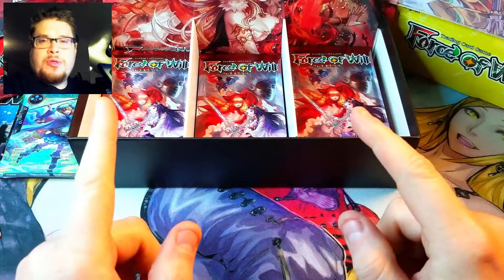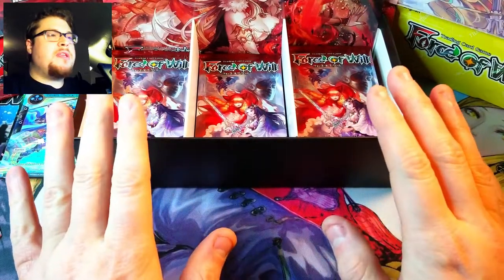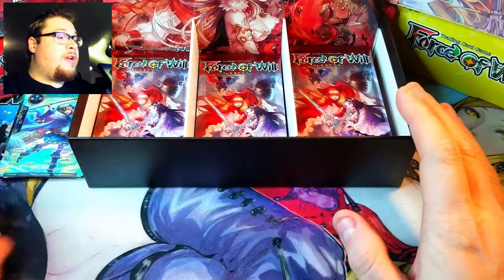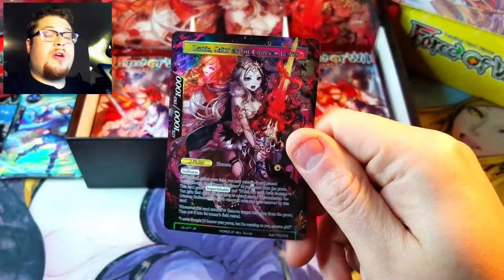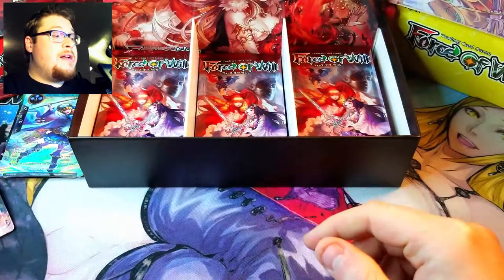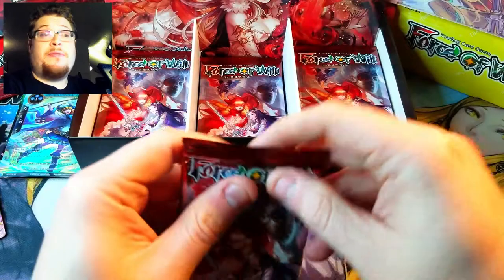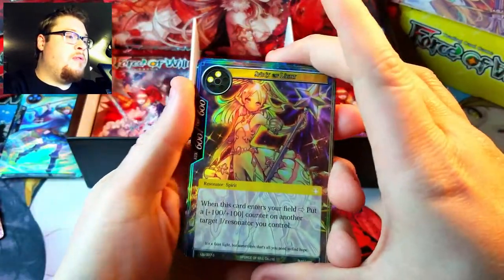Welcome back everybody, it's time to lock down another booster cracking Sunday and we are jumping right back into things with the second half of the Legacy Loss box. We already got a phenomenal J-ruler over here, but we have yet to find that uber rare. We did find a god pack though, so let's find out what else is in store.